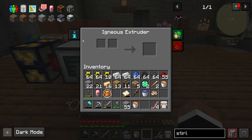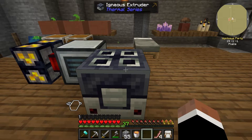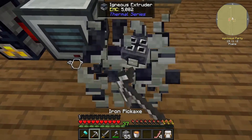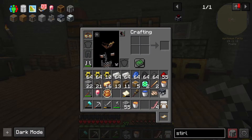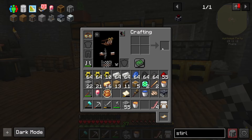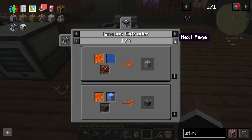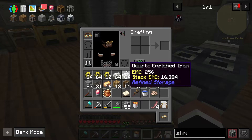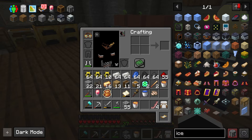What we do need to do though, in the meantime while we're waiting, is we need packed ice. So we need to actually — that might be a recipe in here. Is it a recipe in here? I don't think it is. No, it's not. Okay, so we need packed ice — so ice. We need to make ice first.